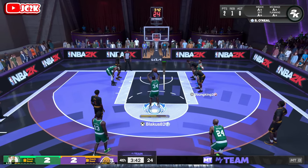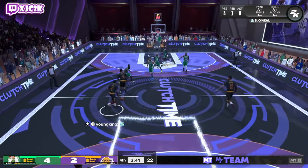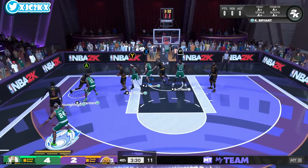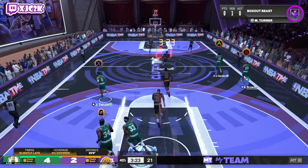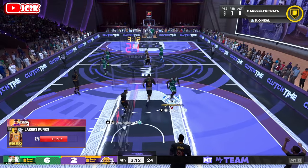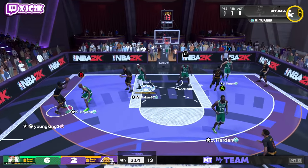The speed and athleticism with which he gets to the rim is just incredible. I think it makes him a top-tier card regardless — one of the most overpowered cards we've really ever seen in MyTeam. His release even on very quick is still really ugly and does limit him. Kareem's release on very quick gives you a lot more than what you're realistically getting out of Shaq's release. But that speed to the rim every single play — that is this card's best attribute, 100%.